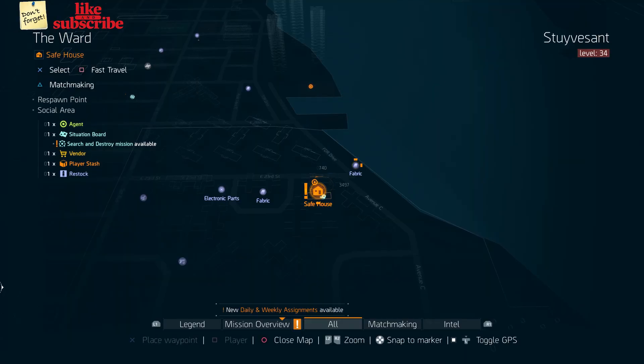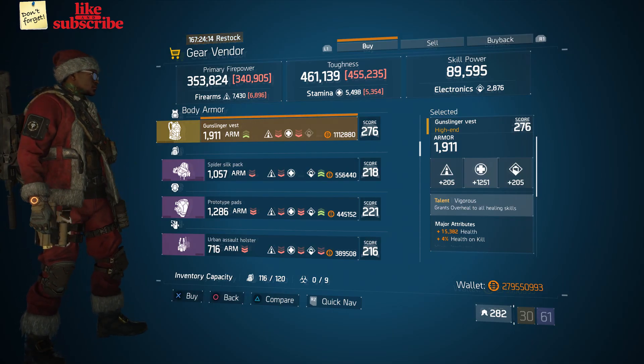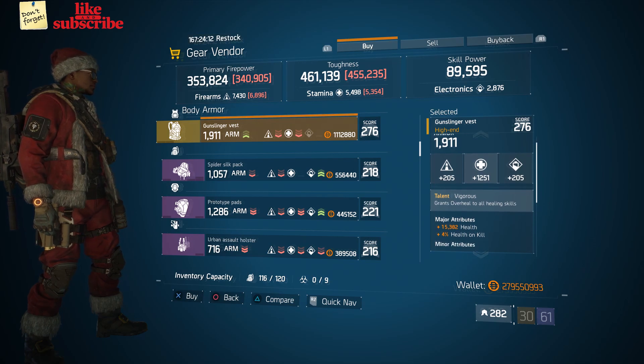For our next gear items, you want to head over to the Ward. Here the Gear Vendor has a Gunslinger Vest with the Talent Vigorous on there.